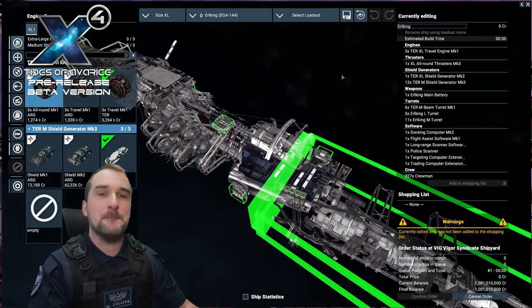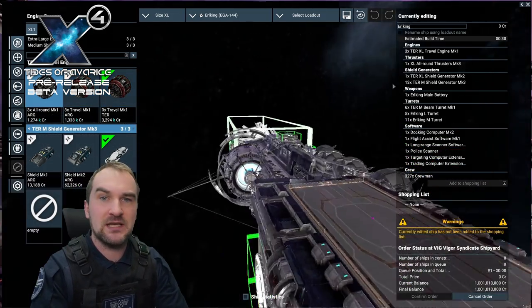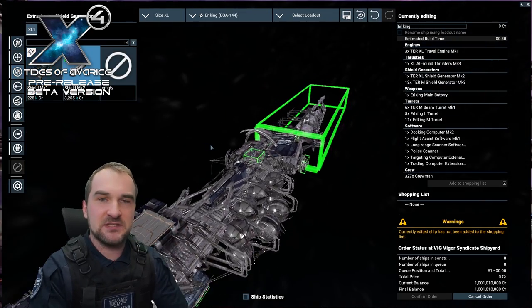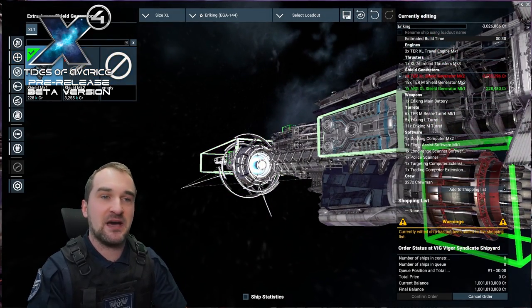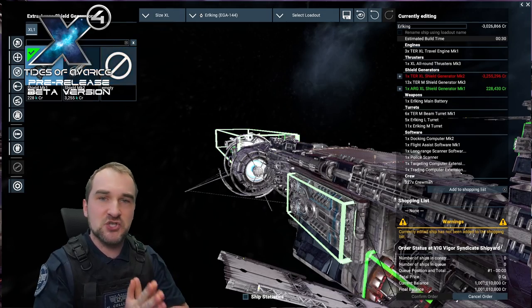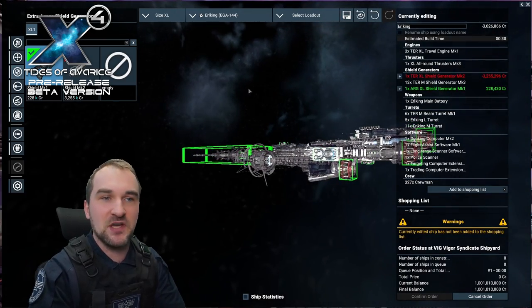We're starting with a massive half a million, 500,000 hull points. That is a lot. Along with that, you only get one single XL shield. This XL shield can have 162,000 megajoules with the Terran version and 129,000 megajoules with the Argon version.